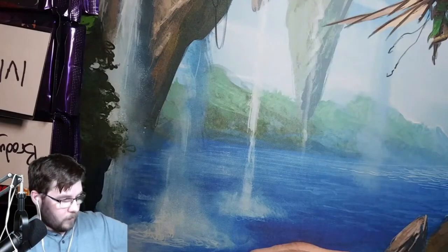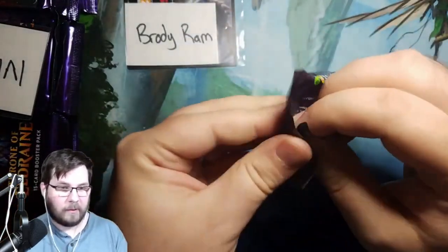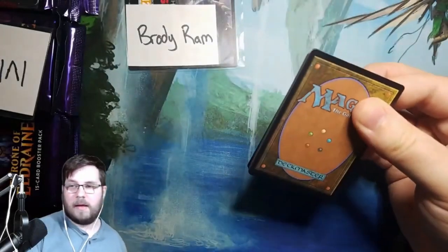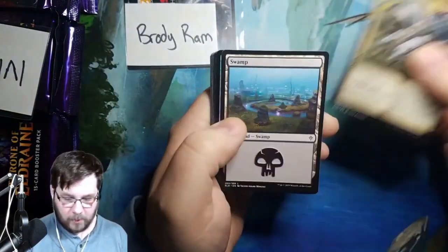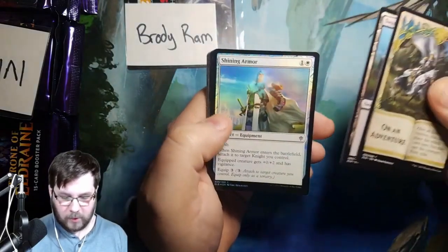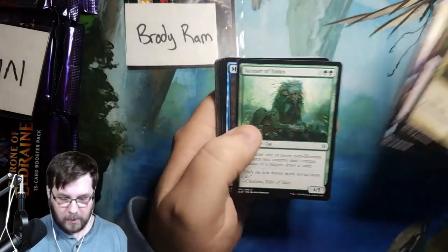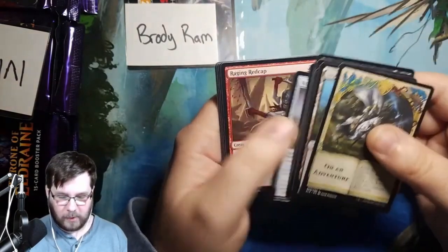Brody is going ahead and getting four packs — best of luck to you, Brody. Let's see what Brody gets. You're on an adventure, Brody, to get a swamp with the foil Shining Armor — that's a well-named foil. And Castle Vantress. Love these castles — they're super cool. Keeper Fables, Mystical Dispute, and Shepherd of the Flock showcase. That's a pretty cool showcase card.